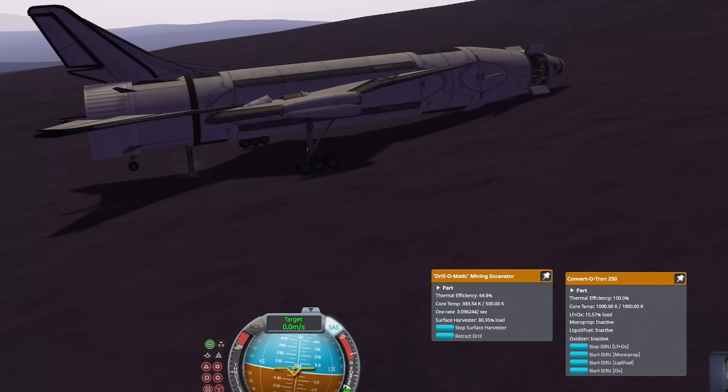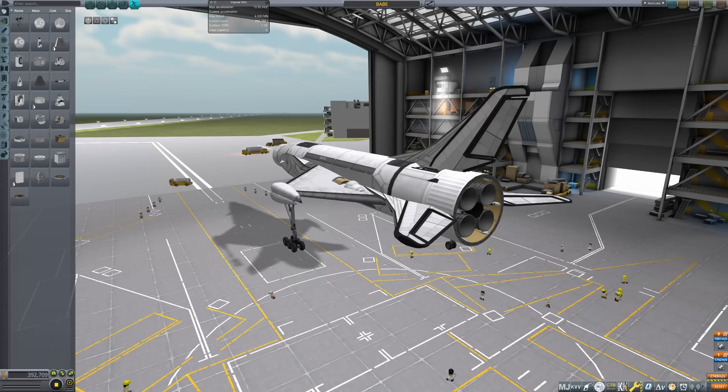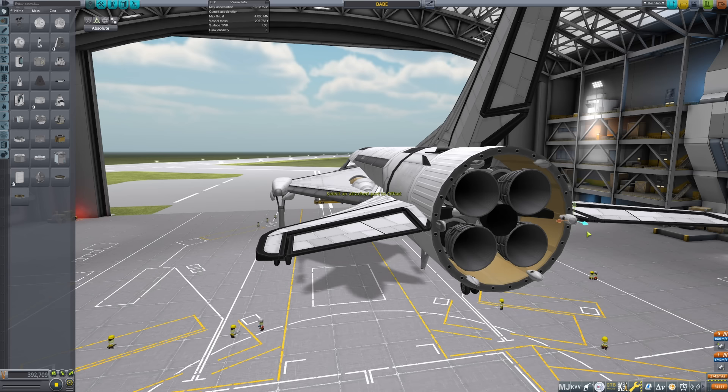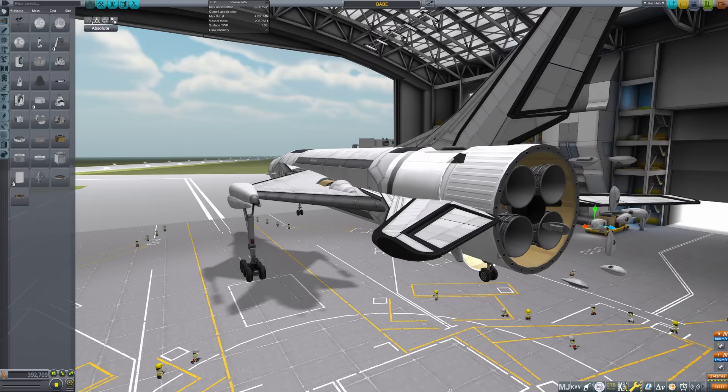This craft also carries a big converter and large drill to refuel on the surface without time warp exploits. As one last feature, RCS is placed inside the cargo bay and engine plate skirt. Vernier engines are quite bad due to low heat resistance, but once placed there they are basically immune to any heat. You only need to open the cargo bay doors to activate forward RCS.